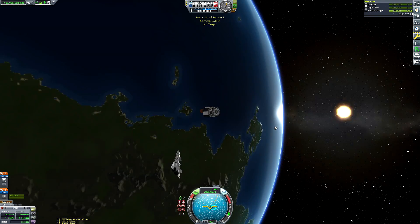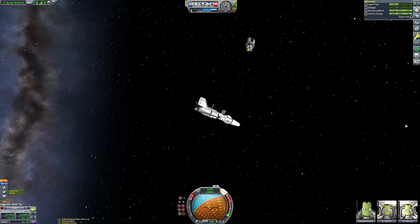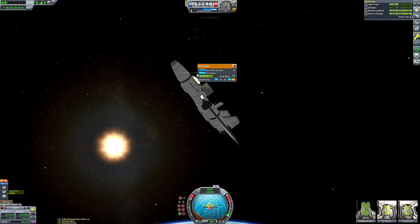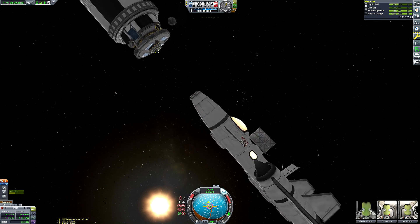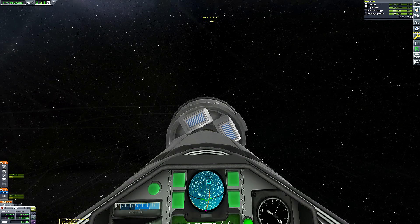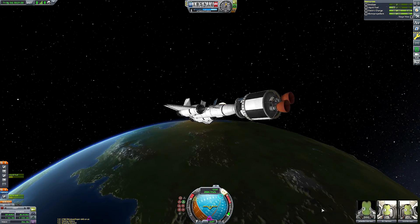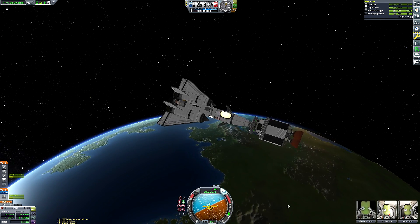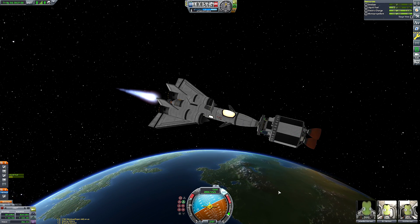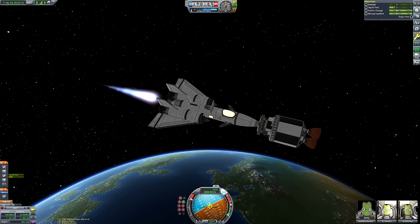It was lucky it even had a docking port at all - usually you'd use a decoupler for boosters. Docking ports can actually be undocked without needing to be attached to another docking port: if you attach a piece to a booster via a docking port, you can undock it like a decoupler, though obviously you can't re-dock it afterwards. For a booster stack that's irrelevant, since the booster won't fulfill any other role. I'm not really sure why I put a docking port on this booster, but I'm glad I did because now we can deorbit it and keep space nice and clean.